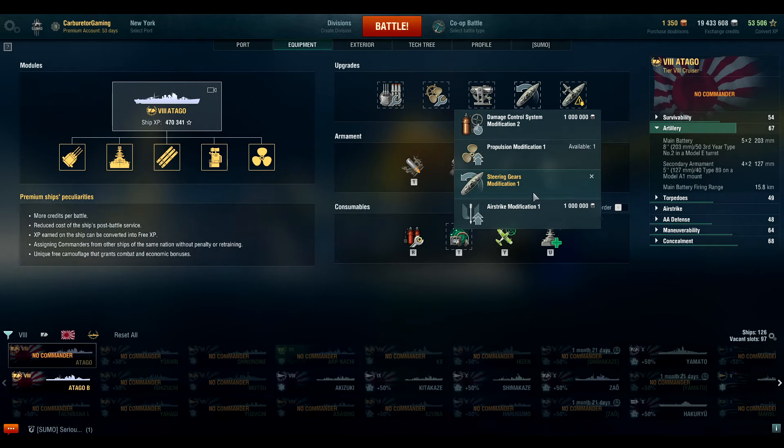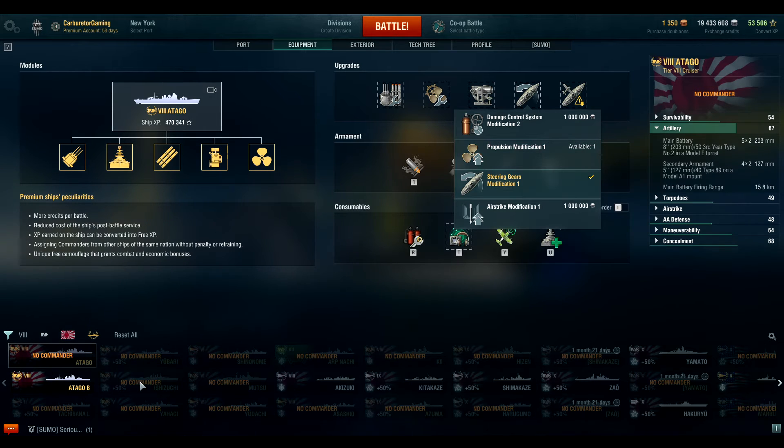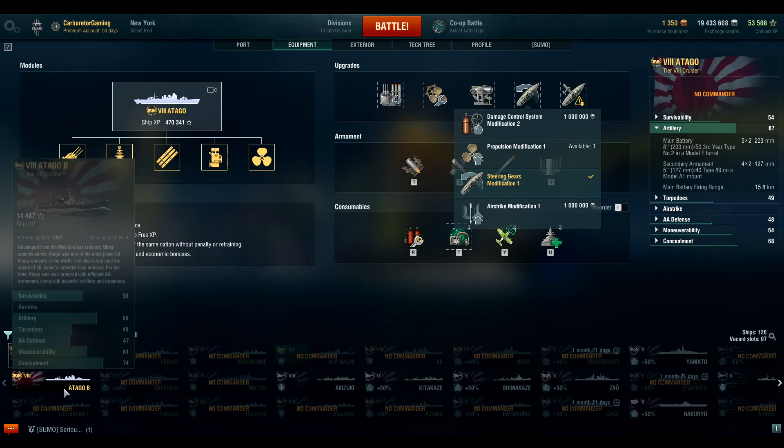The only thing I would really change is maybe swapping to propulsion modification one on one of them — mainly so you can get out of trouble quicker, or if you decide to do more island camping. But for the Otago that's not her strong suit. Her strong suit is being at arm's length — 14 to 15 kilometers out — flinging HE. So unfortunately these two end up with essentially the same build.